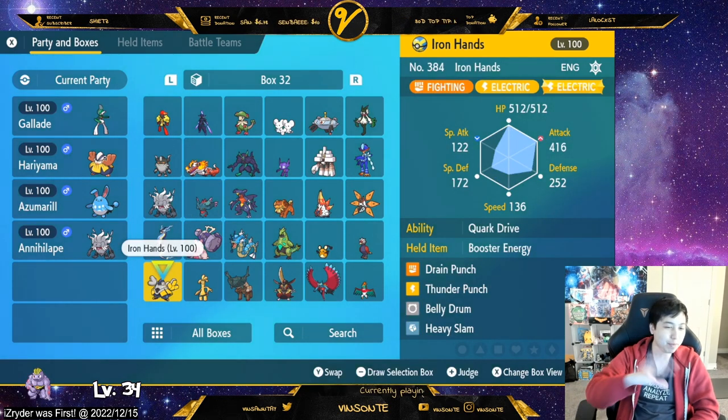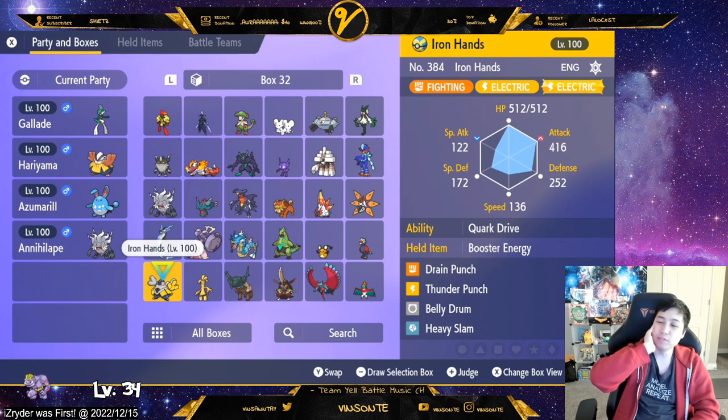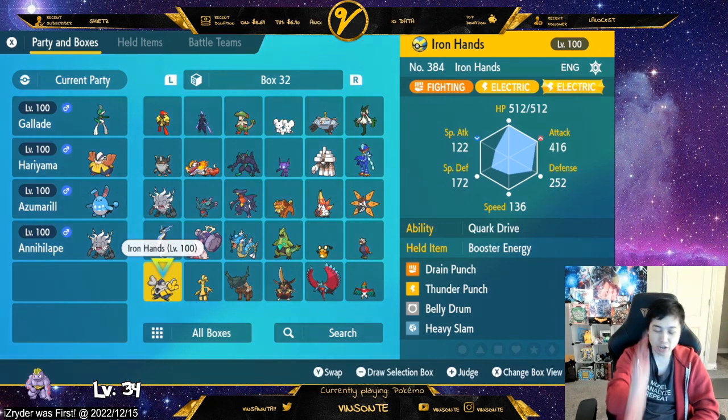You do want Thunder Punch — some people run Wild Charge, but in raids you don't want recoil on yourself because you want to stay alive. The last move can be Earthquake, Heavy Slam, or whatever coverage you want. For Iron Hands I'm using Booster Energy, which increases its attack stat even more, but the trade-off is you can be hit with status moves, whereas Hariyama with Flame Orb has the benefit of being immune to those. Add a mint on both, and run max HP and max Attack EVs.